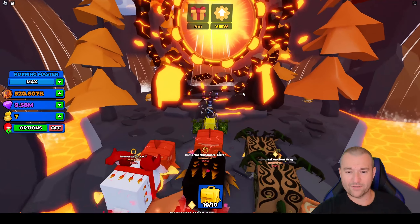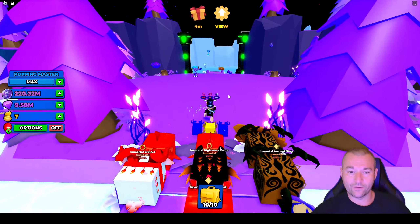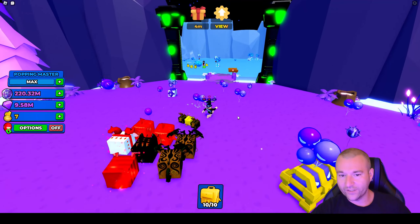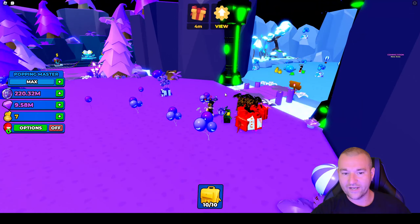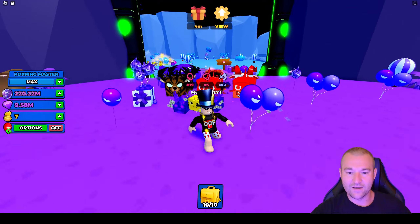It costs only 1 billion magma tokens — actually not that many, I thought it was going to be more, but they made it very friendly. So here we are in a purple zone called Magic. Right now there's only two zones, but that's really all we need to get the coins rolling so we can start hatching.